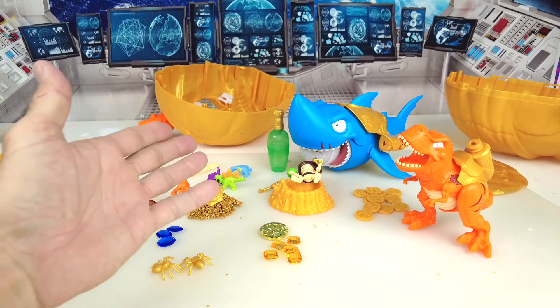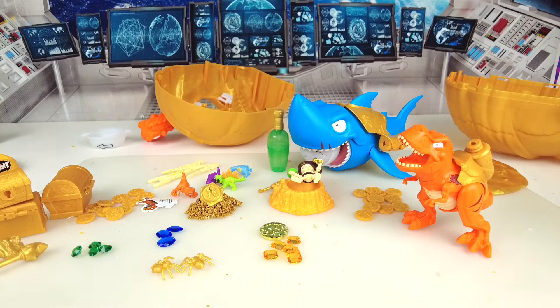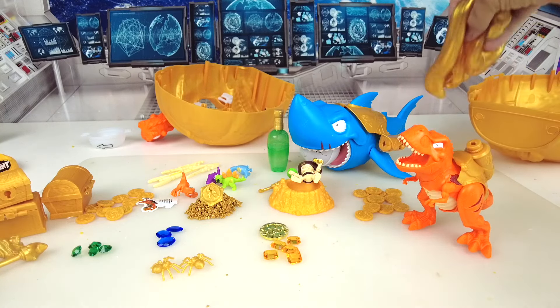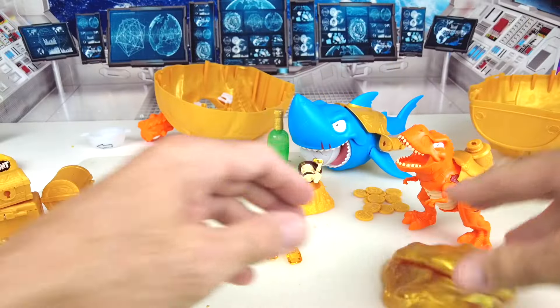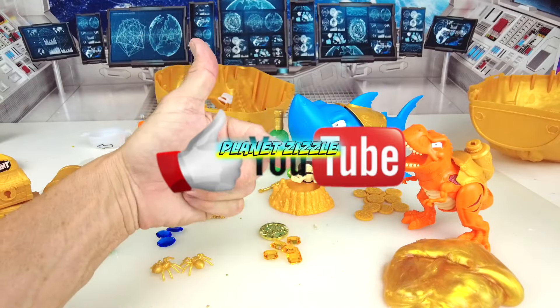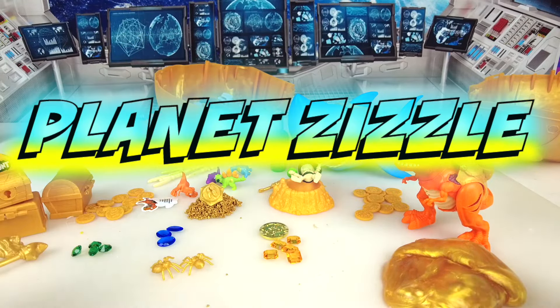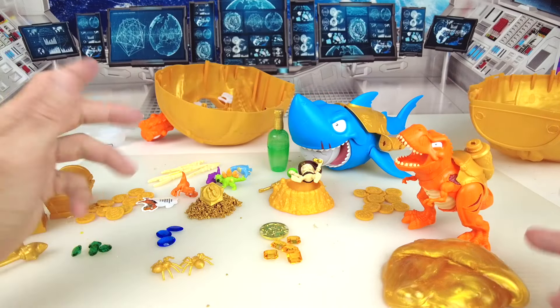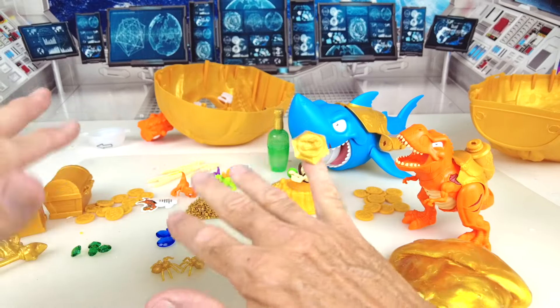I'm not going to count them all, but it looks like we probably got about 70. We smashed open the pirate skull, followed the treasure map, unboxed sand, slime, and more, and smashed some smasher eggs for dinos. We've got this really cool golden slime — look at this stuff. Don't forget to share this video with your friends, smash that like button, and come back to Planet Zizzle to keep your missions going. This is your toy commander signing off — I'll see you guys on our next mission. It's now time for me to blast off out of here.